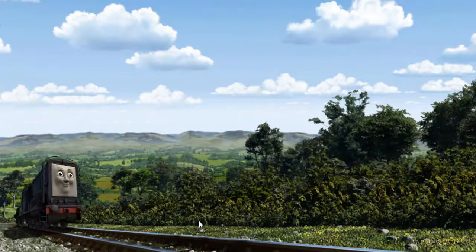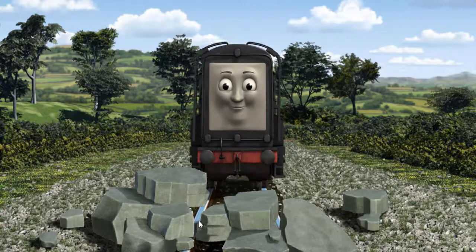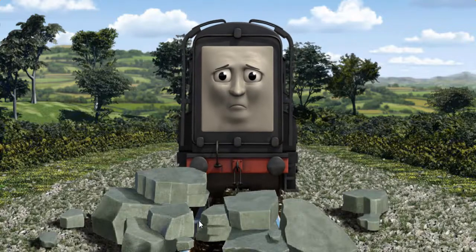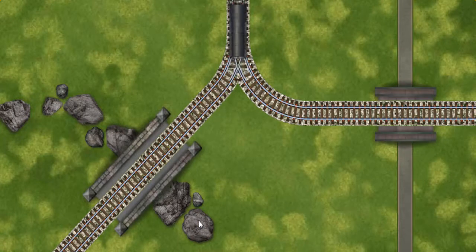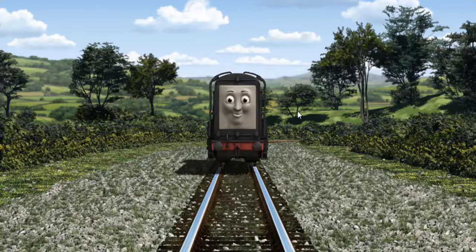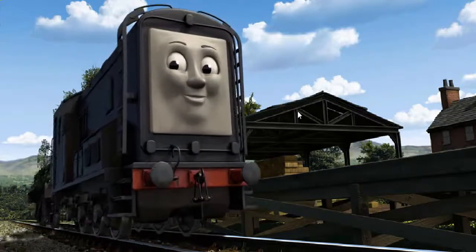Diesel went through the countryside. Suddenly, the tracks were blocked. Diesel had to stop. He needed to go a different way. Show Diesel the track that goes over the shortest bridge. Let's go! Diesel arrived proudly at Farmer McCall's farm.